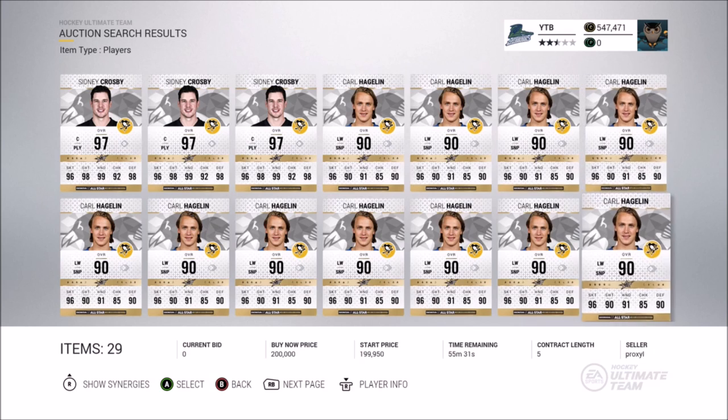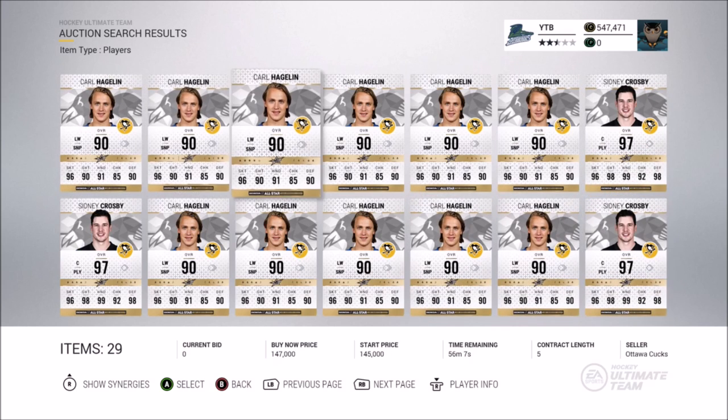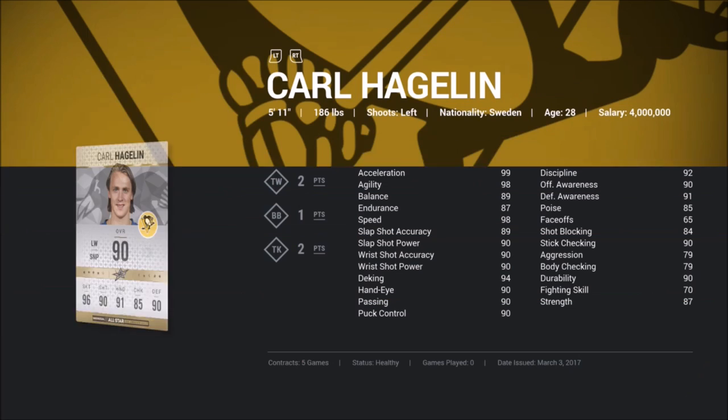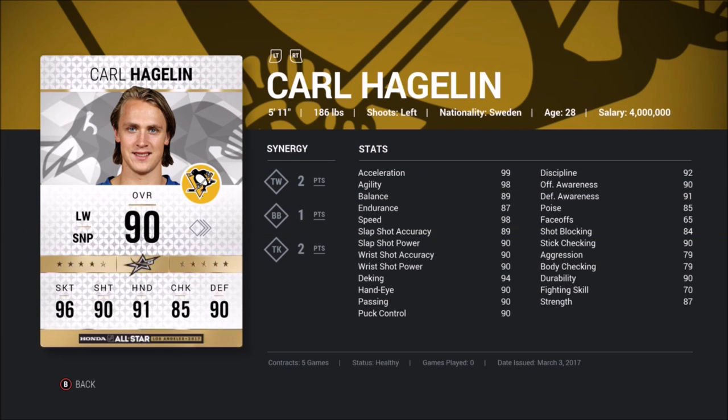Starting off with Carl Haglin — there are a lot of them on the auction house right now compared to pretty much every other card. He's got 99 acceleration, 98 speed, two points in Team Wheel, two points in Takeaway King. The Breakaway Boss doesn't matter too much, but this card is easily the best card released in these HUT All-Star game sets. If you can find him for under the price of two carbon collectibles, I highly recommend picking him up.